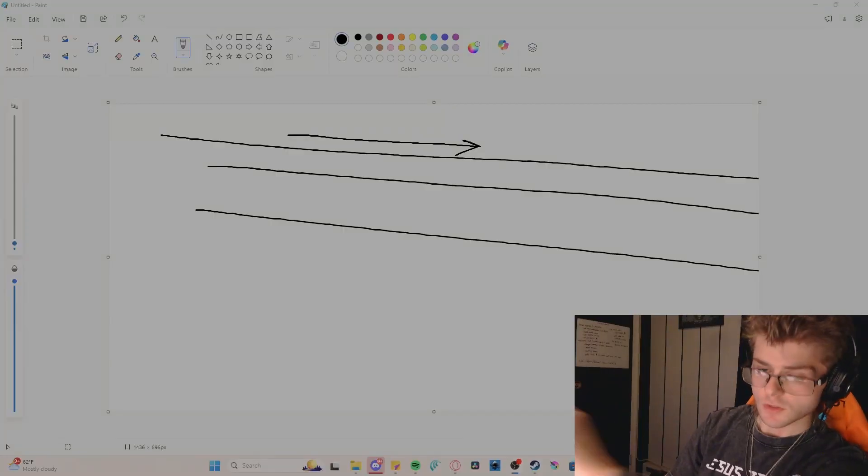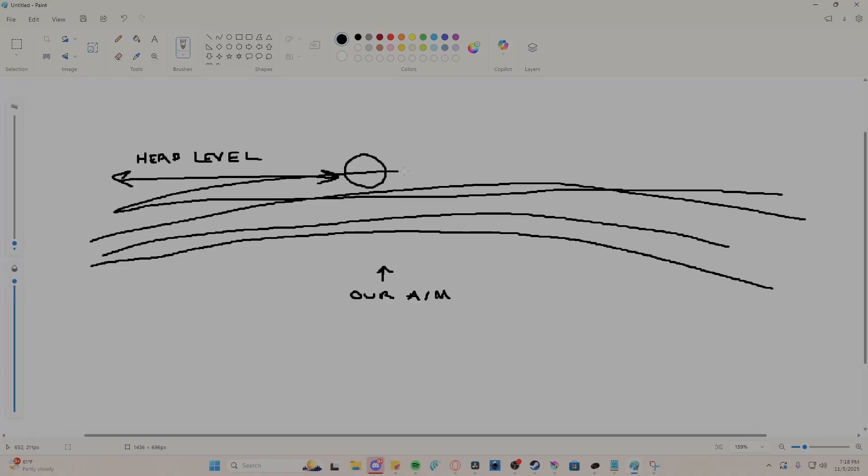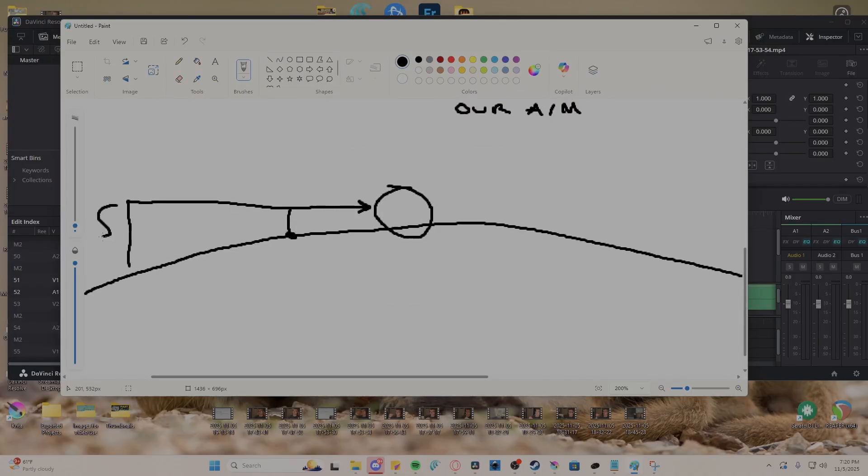These curves are why you're missing. Humans have arms, and arms have elbows, which gives our movement a natural arc. But when we use our elbow and arm to control a character's eyes in-game, it doesn't necessarily translate well. So every time you track horizontally, our arc is causing us to fall off head level vertically.